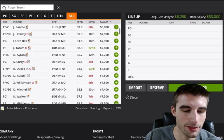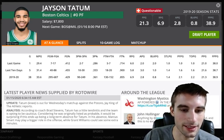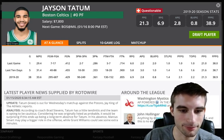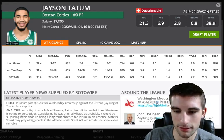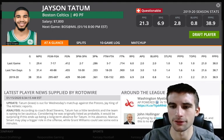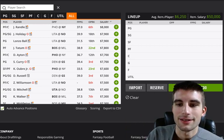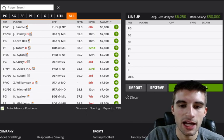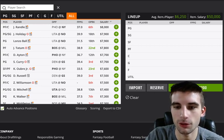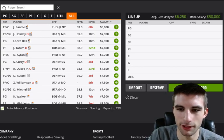Jason Tatum — the last update I have was January 15th saying he was out for Wednesday. I'd assume he's questionable for tonight. I went on Twitter and couldn't find anything on his status. Jalen Brown is also questionable. We'll have to wait on injury news before talking about other Celtics options.